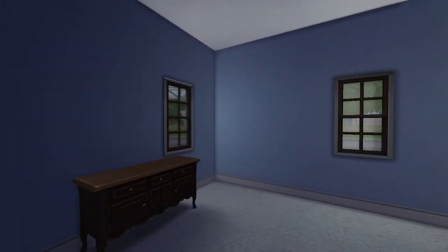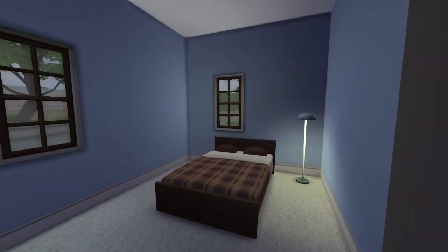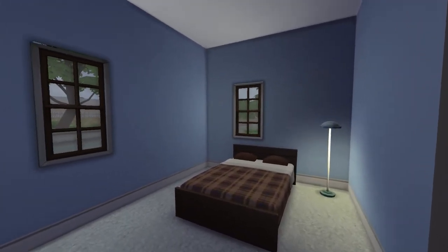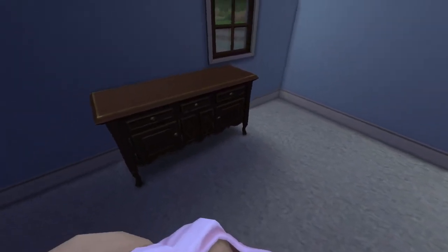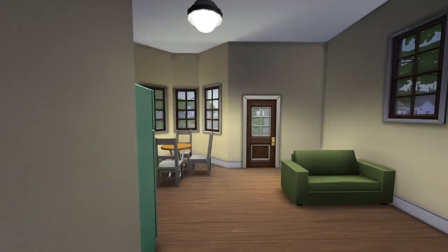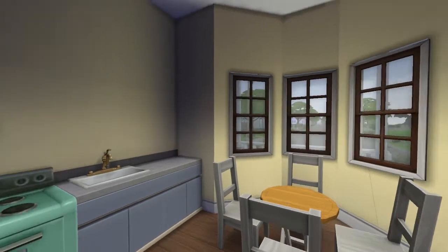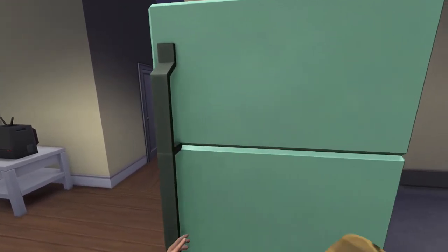Now this is weird — the master bedroom does not have a door, and that is kind of odd. I would say build one. It's basically pretty empty. Not much to see, and there's no door and no walls in the master bedroom. That's really weird; I don't even know why.